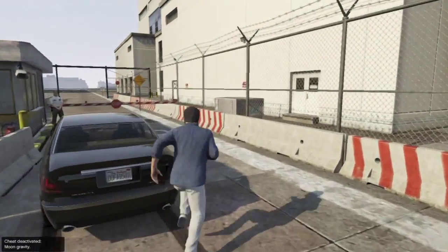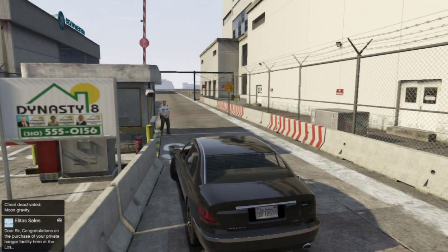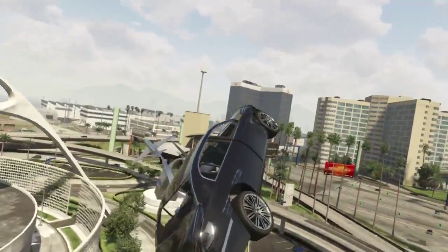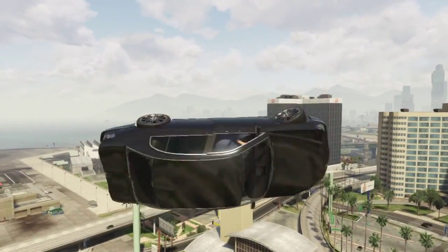After that, you want to get into a car. And while driving a car, you'll start noticing that you don't have that much grip. After that, you can decide for yourself — you can try to do some crazy stunt jumps, that's what I tried. And you can clearly see that it's working great.